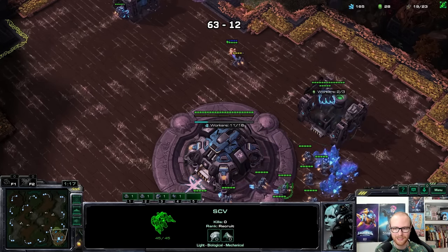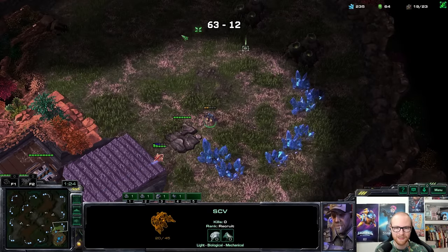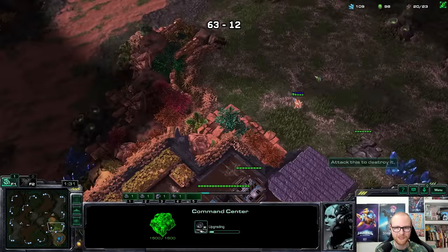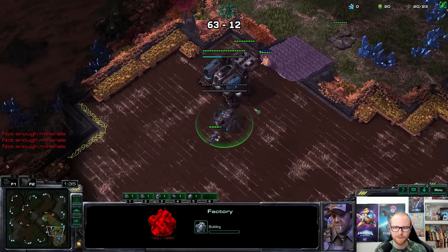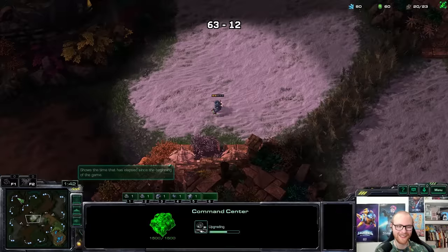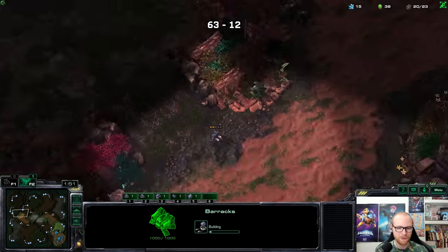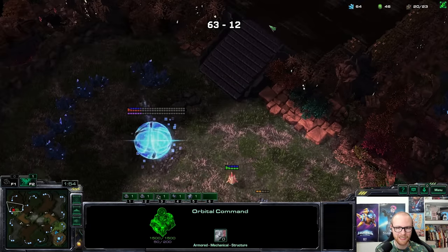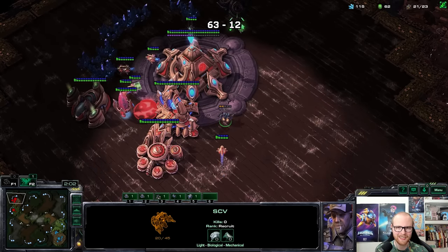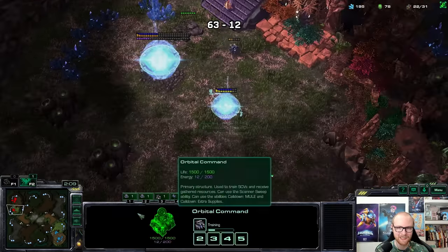I haven't seen a pylon yet so I'll still follow the probe. I'm going to go double gas — still no pylon down. At this point we could probably forget about it unless we see something. I'm going to make a marine and then a factory for some hellions. I'm actually surprised we didn't get cannon rushed — I was pretty sure it was a cannon rusher but maybe I just confused two players. I need to pull a few extra SCVs out of gas to afford a proxy command center.